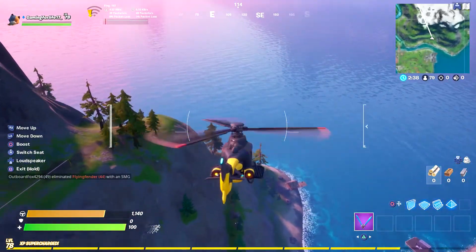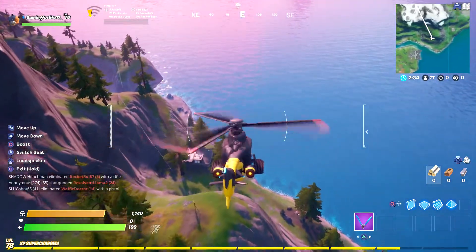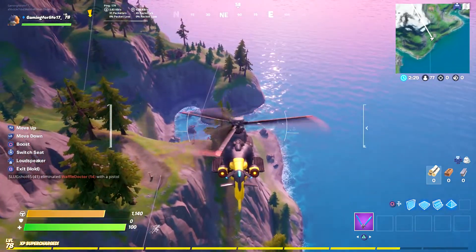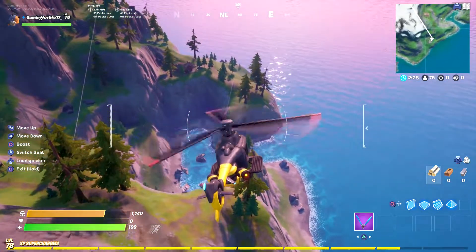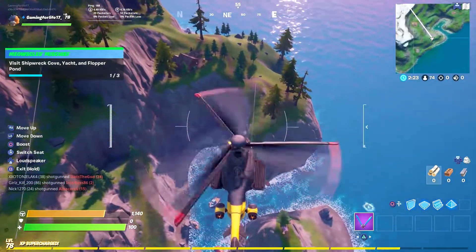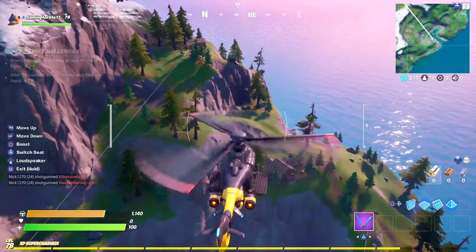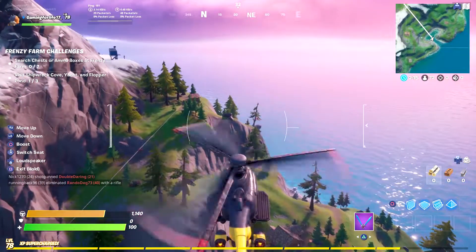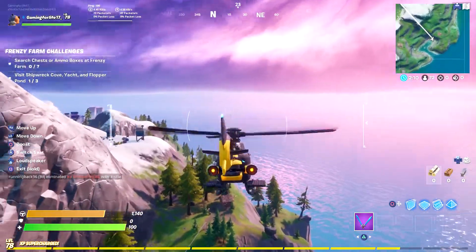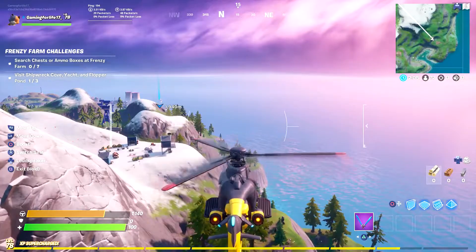Right now we gotta land where the shipwreck is here — move up, move down. All right, so we just did that. Visit the shipwreck. I haven't used a helicopter before so it's kind of new to me, and we can go to the yacht which is right over here.